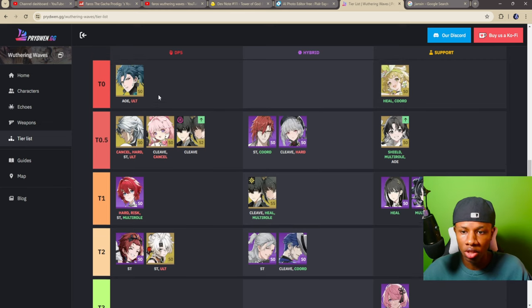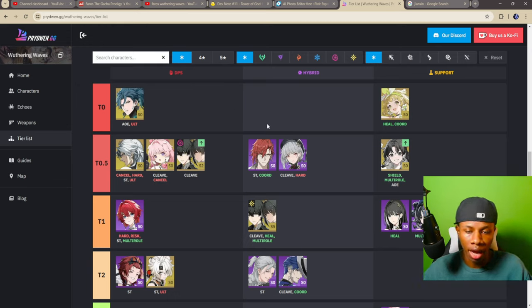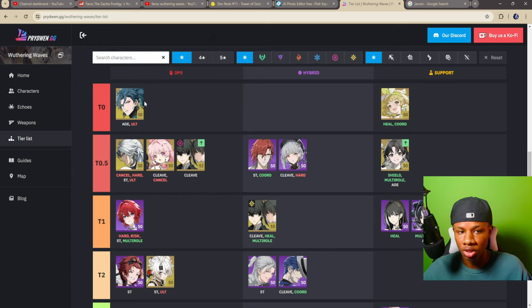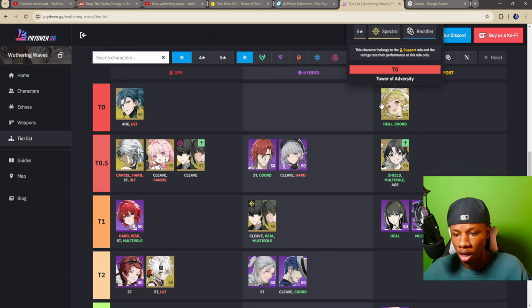Jian is the only DPS unit placed in S-plus tier — basically the best DPS unit in the game. He has strong heavy attack, and his support unit Mortify is absolutely amazing, buffing his damage by around 38 percent through heavy attack bonuses. Mortify plus Jian alongside Varina is an absolutely insane combination.